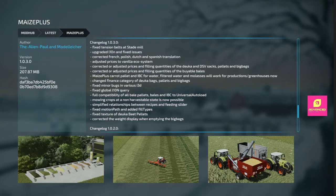Got a couple of additions to Maze Plus — it's a large update. A bunch of small quality stuff: Tension Belts at the Stade Mill, updated XMLs, Translations, the Ecosystem, prices and filling qualities of the Doika stuff. Carrot Pallet and IVC for water. Filtered Water and Molasses work for Productions and Greenhouses. Minor bugs in the I3Ds. Compatibility of all the Bale Pallets, Bales, and stuff for Universal Autoload. You can now mow crops at non-harvestable state, which is interesting. Simplified Relationships between Recipes and Feeding Slider — I'm going to have to test that out. Motion Paths, Fill Types, Weight Displays. I suggest updating if you use Maze Plus.